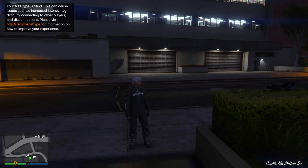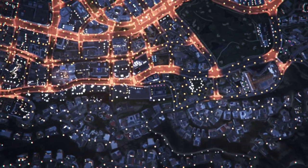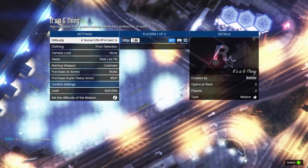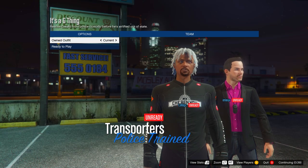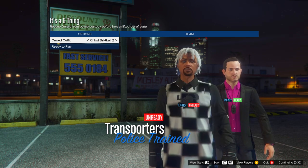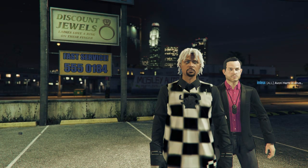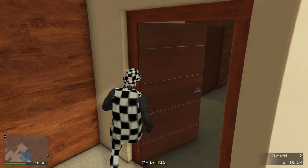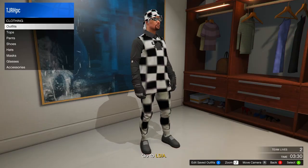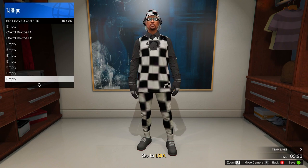For the last outfit, keep the black biker suit on and start It's a G Thing once more. Set clothing to player saved outfits, invite anyone, start, scroll two to the right on owned outfit, and ready up. In the mission, go to your apartment wardrobe and save this outfit in any available slot since it's the last one. Then quit the job via phone.